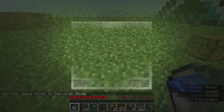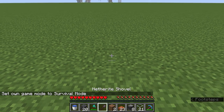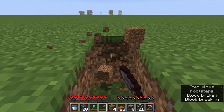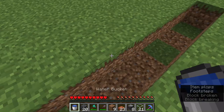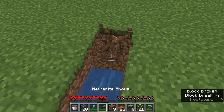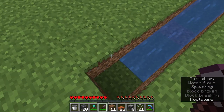First thing you want to do is dig out seven or eight blocks — one, two. Then you place your water at the end.